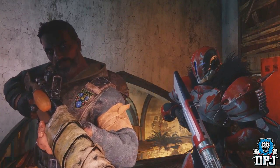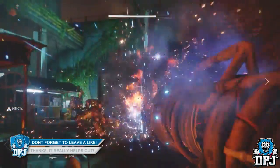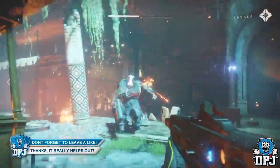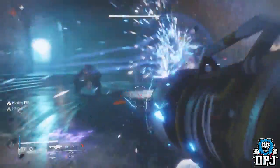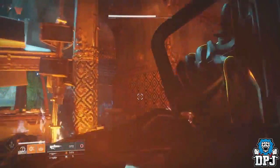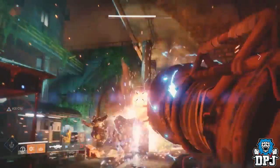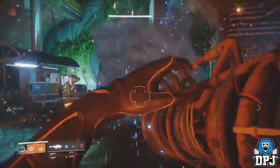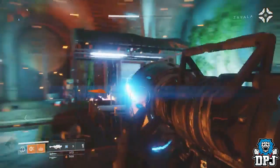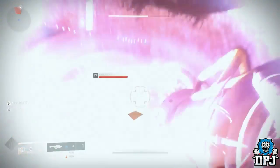Next up we see a weapon which escaped the grasp of Guardians within Destiny 1 — by a whisker — the Dubious Volley. This weapon was part of a group of exotics datamined from the Destiny database just before the release of the Taken King DLC. Unfortunately, this was the only weapon from that datamine which didn't make it into Destiny 1. But for sure now it will be obtainable from Destiny 2. I covered this weapon in a standalone video yesterday if you guys want to check it out — simply click my channel icon.